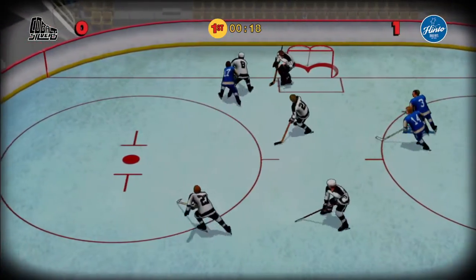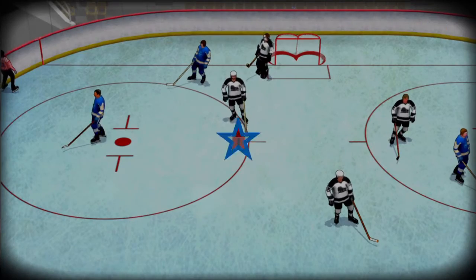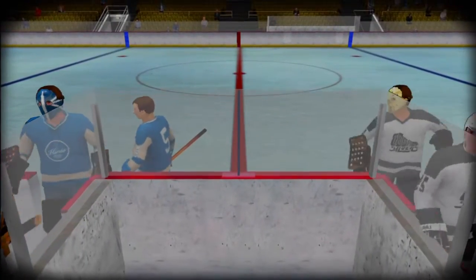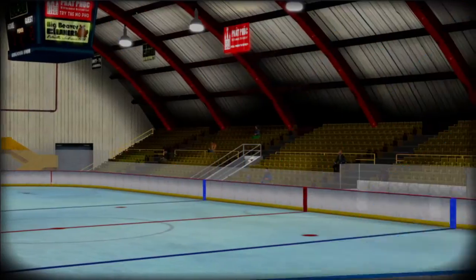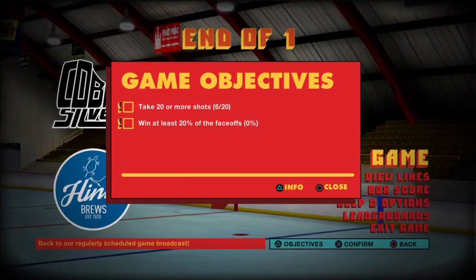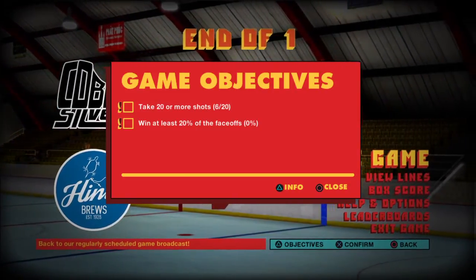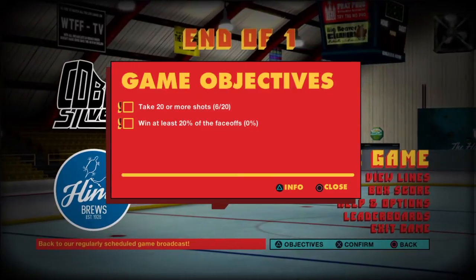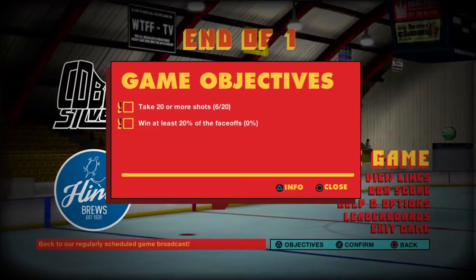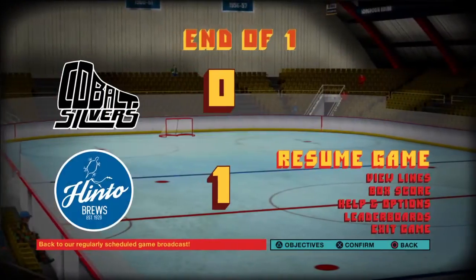As I take this shot and miss and we end the period, let's take a look at my objectives. I got 6 shots on net, so I'm still behind, and I got 0% of the face-offs. I can't advance to the next game until I get these objectives. I find them very difficult.